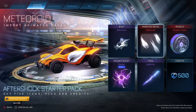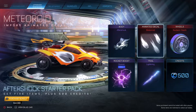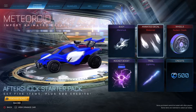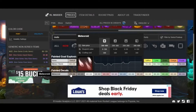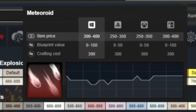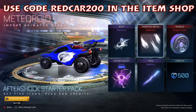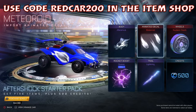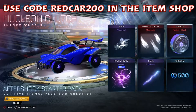The next item is an animated decal named Meteoroid. It's interesting to me that it's a newer item and they're giving it away in the starter pack — usually they give out older items. Keep in mind that crafting one of these from a blueprint costs 300 credits. So think about it: you're getting 500 credits plus this item along with other stuff, so not a bad deal. The decal actually looks a little nice — a little strange, maybe karate ninja style, but hopefully you enjoy it.